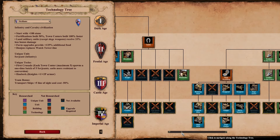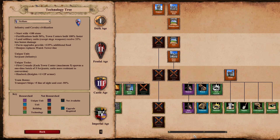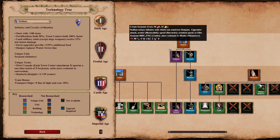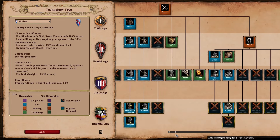Sicilians have a couple pretty obvious ones. They are the only civ in the game that does not even have watchtowers — they have their donjons instead. They're also the only civ that can create their castle unique unit in the feudal age with their sergeants. Other than that, I can't really think of anything too exciting for Sicilians.